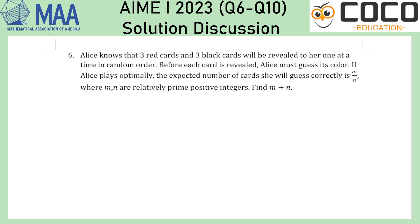I haven't really looked at these 5 questions in great detail, so this is going to be sort of the first time I will look at them more carefully and perhaps get a review. First up is question 6. Alice knows that 3 red cards and 3 black cards will be revealed to her one at a time in random order. Before each card is revealed, Alice must guess its color. If Alice plays optimally, the expected number of cards she will guess correctly is — find the expected number of correct answers.